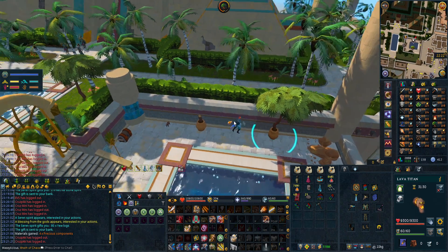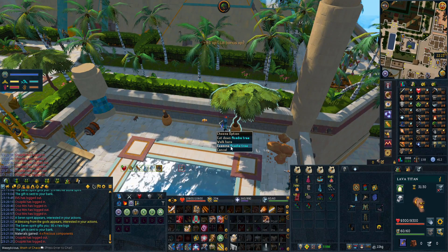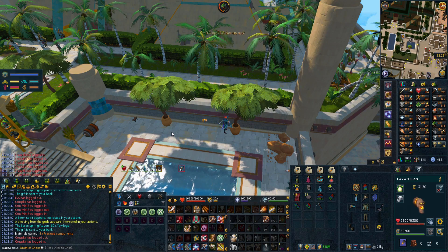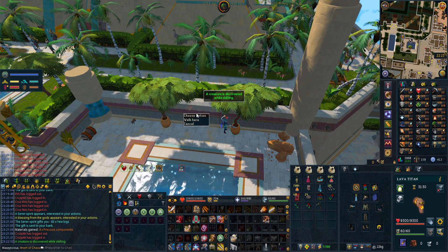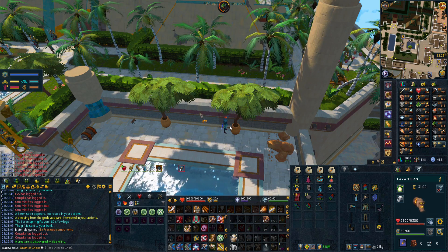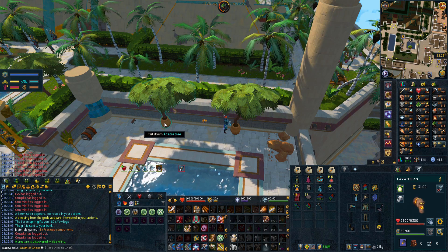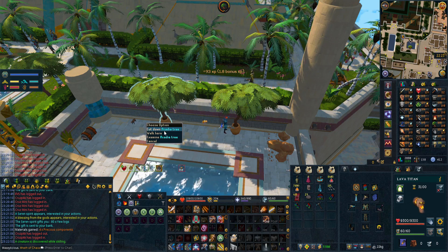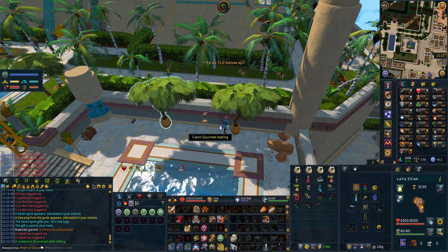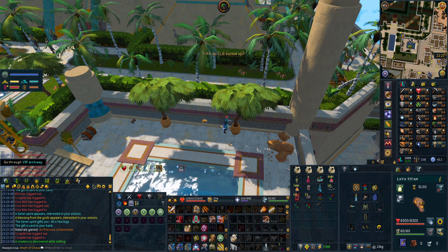Thing number two is not a huge deal because there is a bank literally right there, but this buff does make chopping acadias a little bit more convenient - it just saves you having to bank for a few seconds every inventory. That time probably does add up. These are useful for spirit weed incense sticks, which aren't used too much on iron man but much more on mainscape.